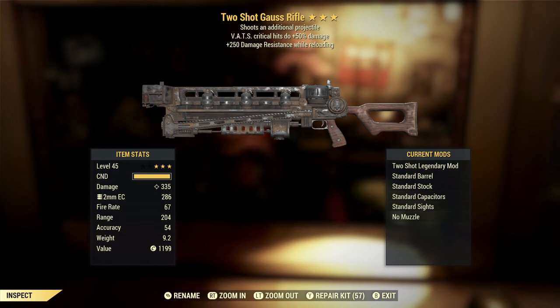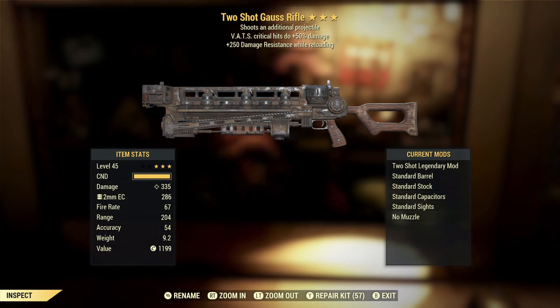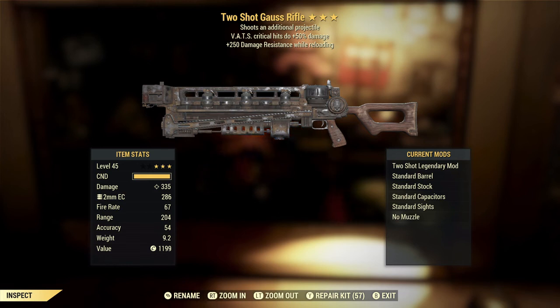The way Two-Shot works is it adds plus 20% damage to the weapon, then that damage is divided between two shots, and unfortunately it significantly reduces the accuracy of the weapon, which is why I'm not a big fan of it in general. With Two-Shot on an explosive weapon, my understanding is you get the full explosive damage for both shots rather than the normal plus 25% of the weapon's damage for the explosive component — so you get twice that. The VATS critical hits doing plus 50% damage on a weapon like this, if you're using it in VATS targeting weak points, is going to guarantee a lot of one-shot kills, which is a good thing because if you're charging it up properly it is going to be a slow-firing weapon. You can put a suppressor on it so you can go quiet and take your time.